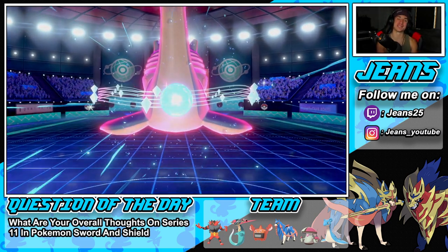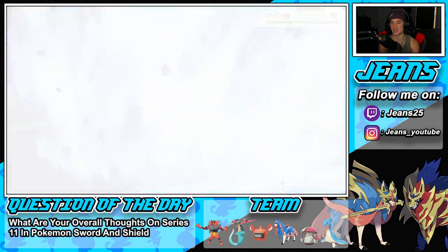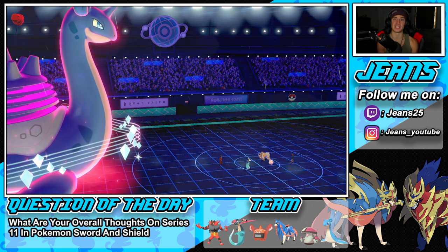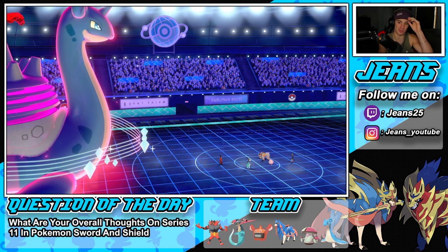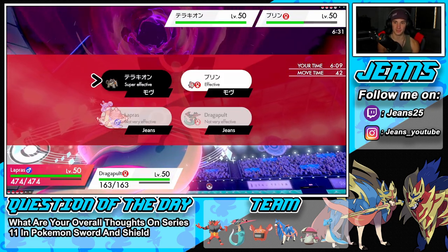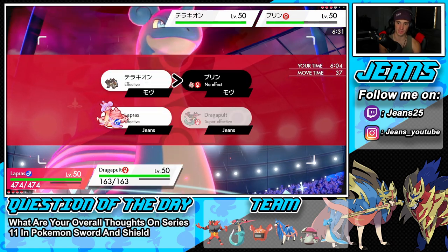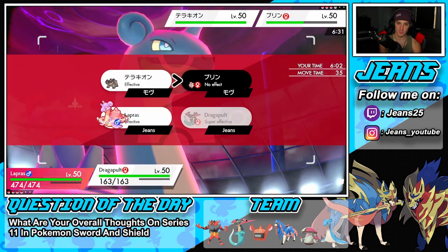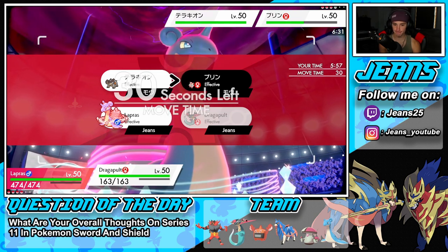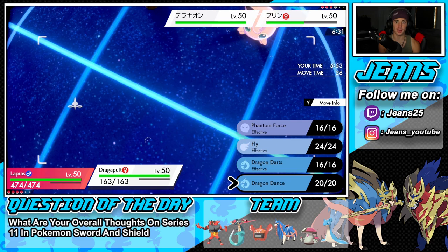We get off a nice big Geyser, set the rain, and still have Zacian in the back — Zacian is great, a good side max Pokémon especially with speed. We're going to go into another Geyser. I don't know if the Ally Switch user switches or not but I'll just Phantom Force. Should I Fly? I could Dragon Dance. Or I could swap again.